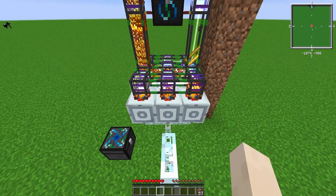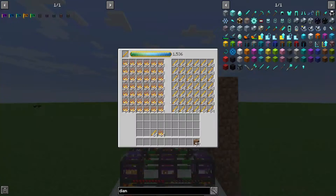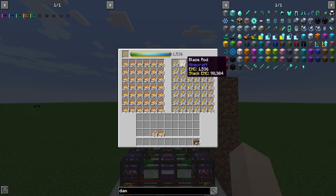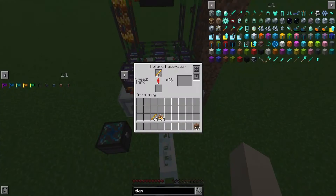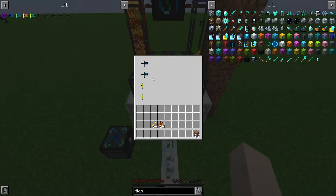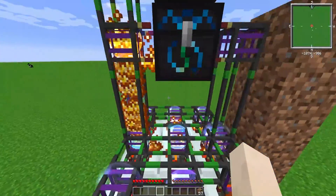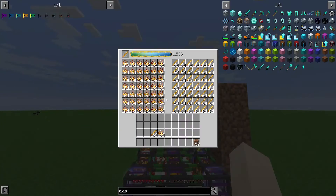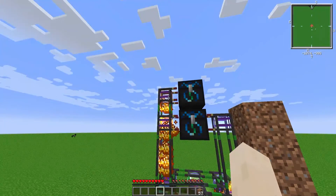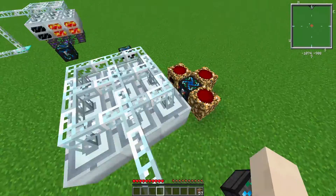Our rotary macerators are now at full speed — all at 100 percent. Any available space in the chest for blaze powder will get filled, then turned into blaze rods, and the blaze rods will be pulled out on the other side to fill the macerators. The macerators turn it back into blaze powder, and you get more EMC from the blaze powder than you use macerating one blaze rod. Any extra EMC from the blaze powder goes into the top chest.